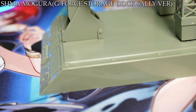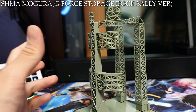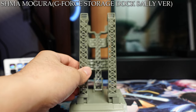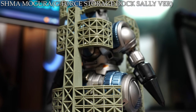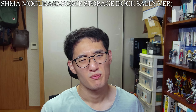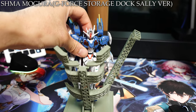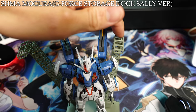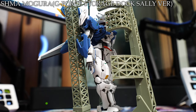A neat gimmick regarding this accessory is that the hanger can move at several points — by pulling the center, spreading the sides, and placing the figure in the middle, you can recreate Mogr undergoing launch preparations. This is a great accessory.